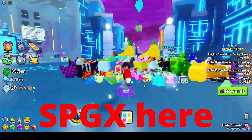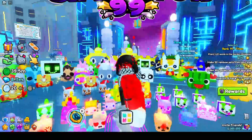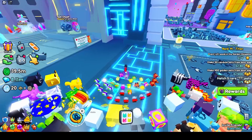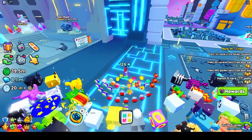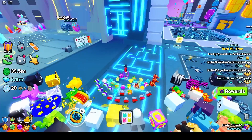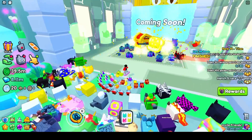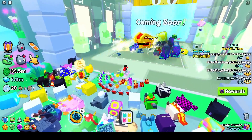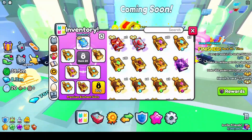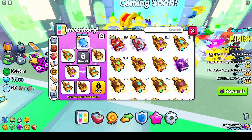What's up everybody, SPGX here. In today's video I'm going to be showing you the best loadout to use in Pet Simulator 99. If you're free to play, this will help you, and if you're pay to win, this will help you too. I also want to point out that the Headless Noob is on my server — that's why there's a rainbow titanic. He is a famous YouTuber, so that's why there are so many good pets here.